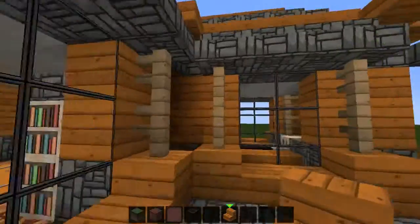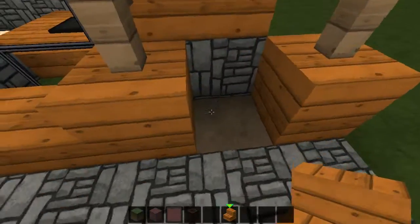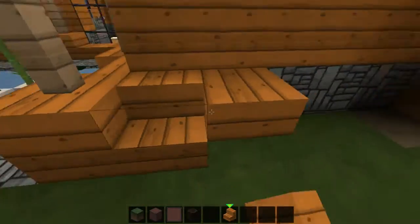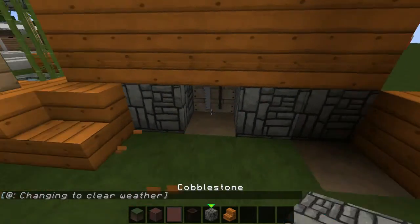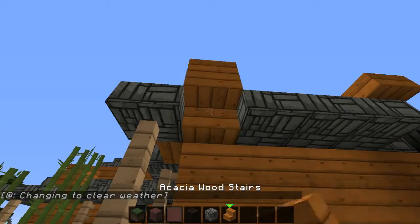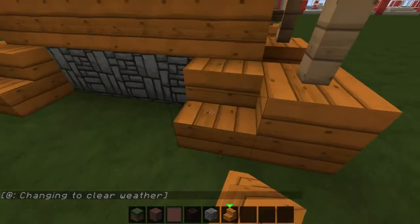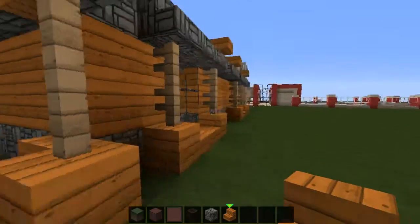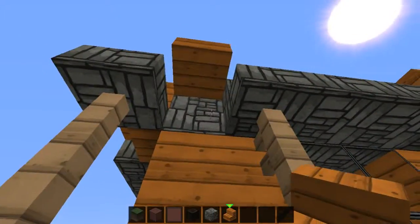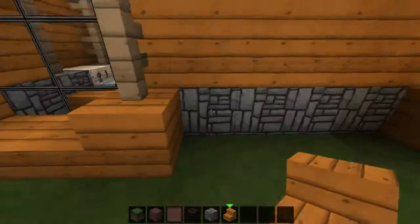We started it off with a build-off where we gave each other choices of blocks. Me, thinking I was being a dick, gave him acacia wood and cobblestone. And as you can tell, it's not the prettiest of things, but it didn't turn out horrible.